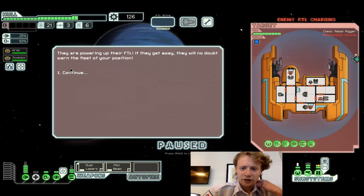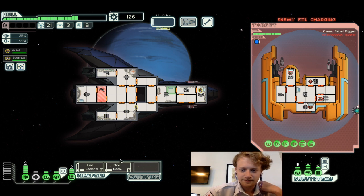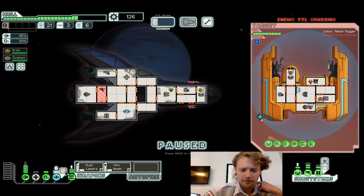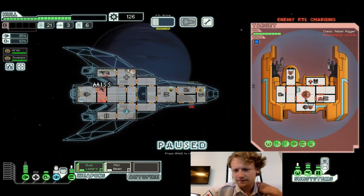You stumble across the rebel fleet — they prompt to FTL and get away, no doubt to report your position. Swamps, get back to your position. Wait, give me a second here — you gotta be kidding me. Anyways — womp womp.